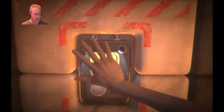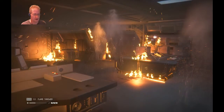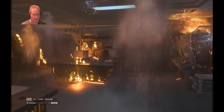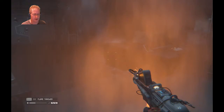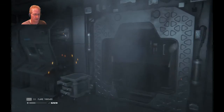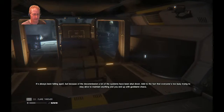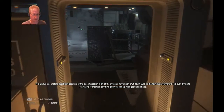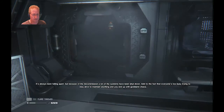What was I supposed to do? I'll walk right past it. What the hell happened to my flamethrower fuel? Lost it when the explosion hit or what? It's always been falling apart, but because of the decommission, a lot of the systems have been shut down. Add to that everyone's too busy trying to stay alive to maintain anything, and you end up with goddamn chaos.